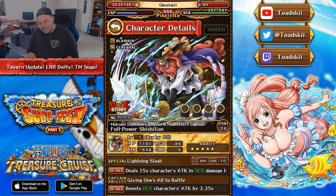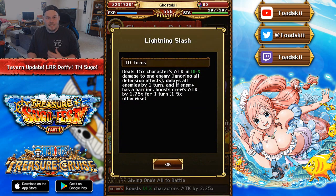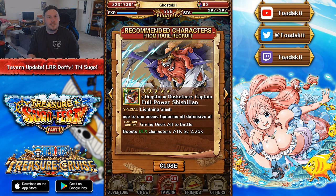The first character we're talking about is Sicilian, who I believe is a 1.5 times Treasure Map Point Booster for the upcoming Treasure Map versus Jack. He is a 2.25 times attack captain for DEX characters, and his special ability maxes at 10 turns, dealing 15 times his attack in DEX damage to a single enemy that ignores all defensive effects like barriers and damage-reducing effects. He also delays all enemies for one turn and gives everyone a 1.75 times attack boost if the enemy has a barrier, or 1.5 times if they don't. He's a pretty solid unit, and all these characters will be useful in every single Treasure Map from here on out.